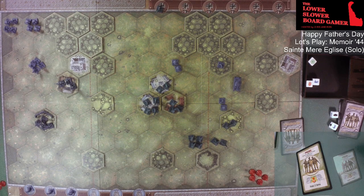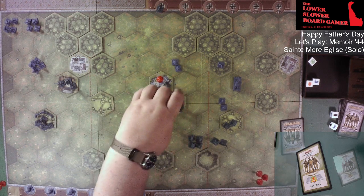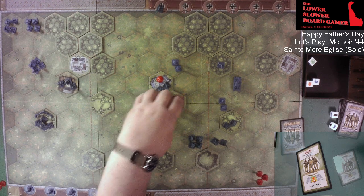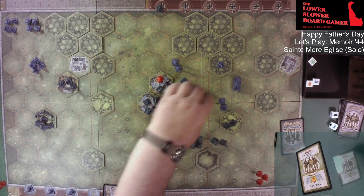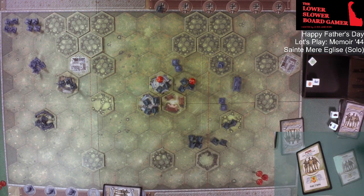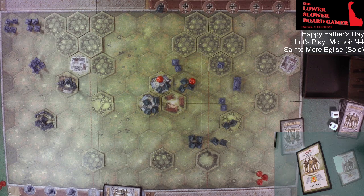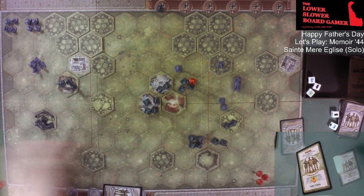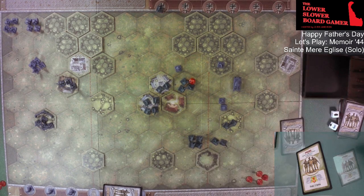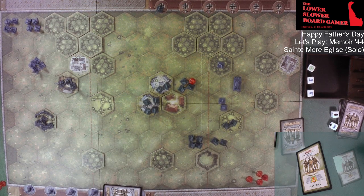Allied: 'Probe — Two Units in the Center.' Issue commands to this one and this one. They're both going to attack. First is going to attack there — close quarters, three dice — one hit. And they're going to attack as well — close quarters, three dice — two hits! And ladies and gentlemen, that is four medals for the Allies! Count them: one, two, three, and four.